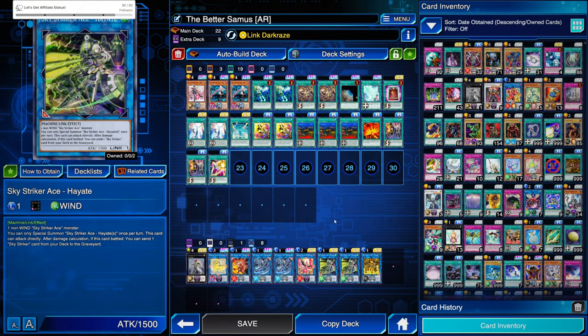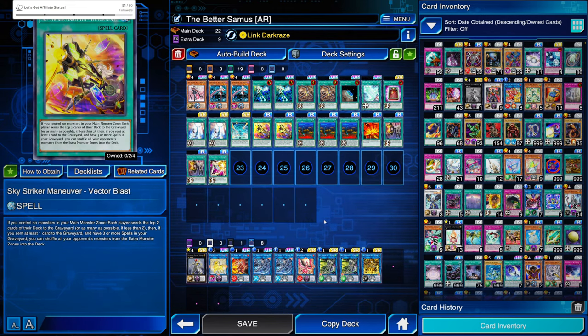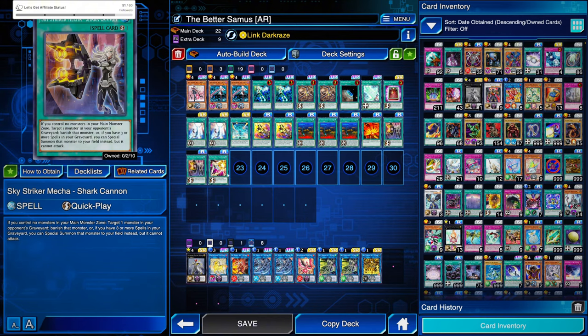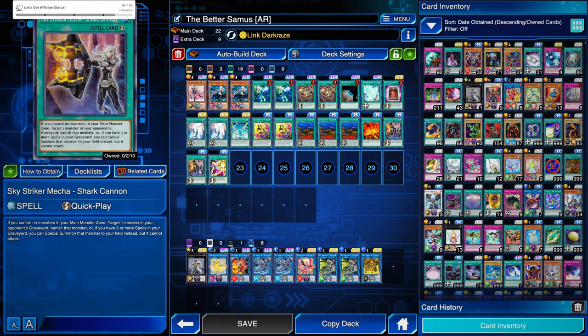The one with Shatty and putting the continuous spell on the field — being able to get rid of that gives a level of consistency, because then if you use Vector Blast you already have three or more spells in the graveyard to make all of your other Sky Striker spell cards live. That's what we're going for when we do that. I also put two Shark Cannon in here, which is one of the answers we deal with Lyralusc.